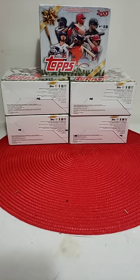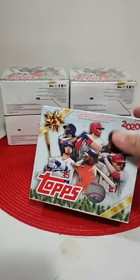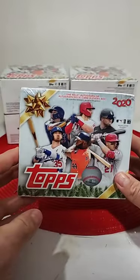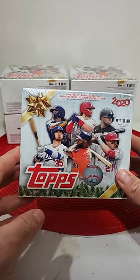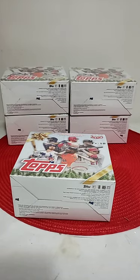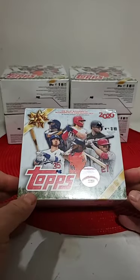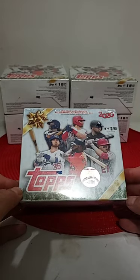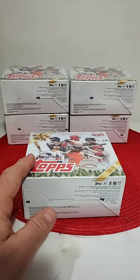Good evening, welcome to D&D Breaks. Tonight we are breaking five of the mega boxes of the Topps Holiday Edition. There are 100 cards per box, 10 cards per pack, 10 packs in the box. So we have 500 cards we are breaking tonight. If you miss any of the break or want to see it again, DD Card Breaks on YouTube will be uploaded about a half hour after the break, or you can watch it on my Instagram.